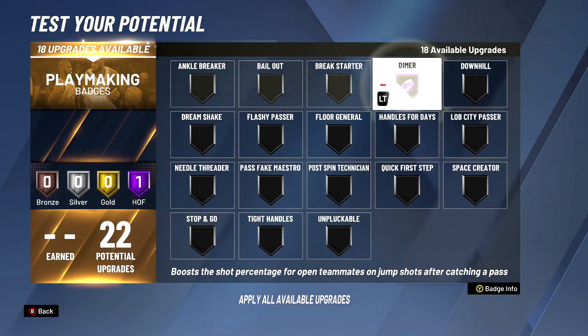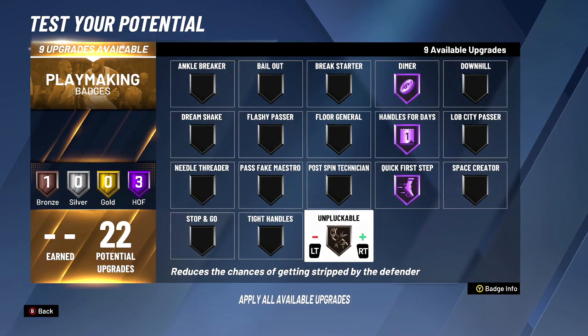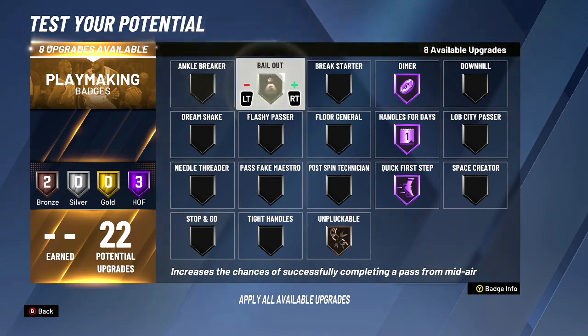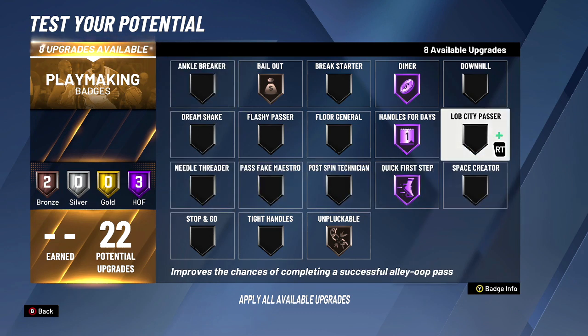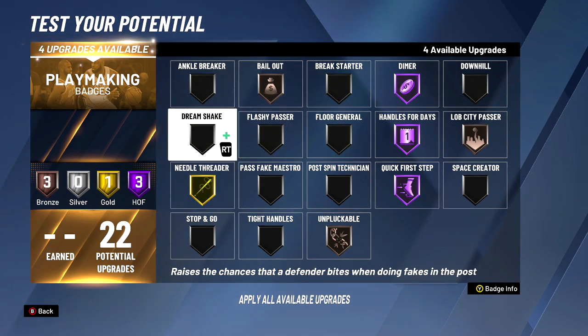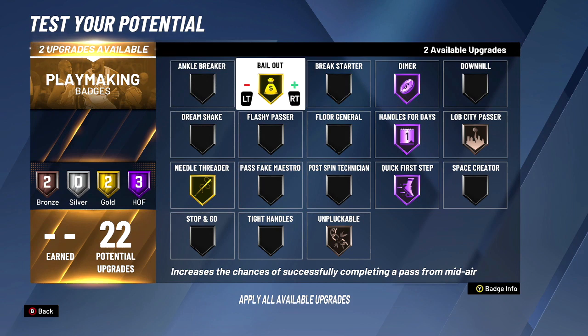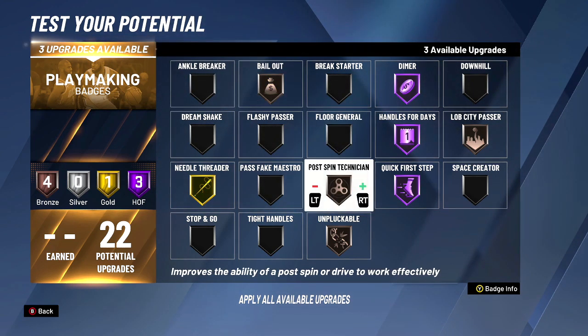For playmaking, we need dimer so our teammates hit shots when we ice. Unpluckable — you can get ripped at any level, so don't put it past silver. Bail out is good if you chose the playmaking takeover; put ankle breaker on in that case. Without playmaking takeover, ankle breaker just makes defenders slip slightly — nothing filthy. Lob city pass — bronze is fine, I'm not wasting badges higher. You could also choose needle threader or floor general, whatever helps your team more.